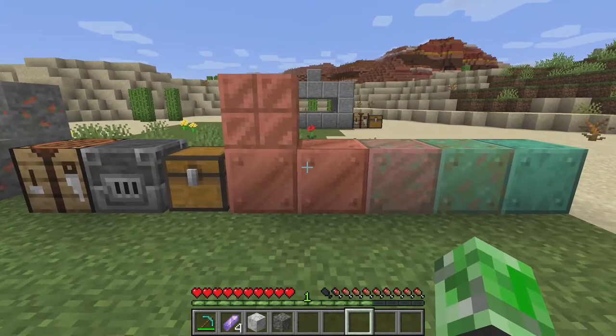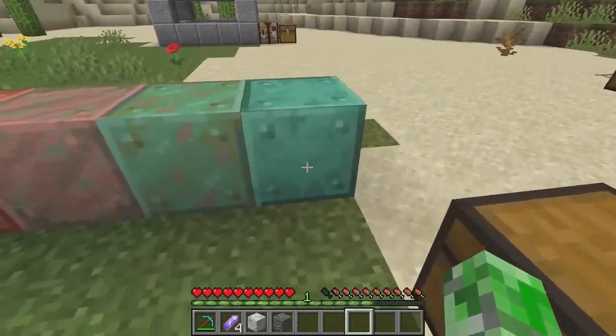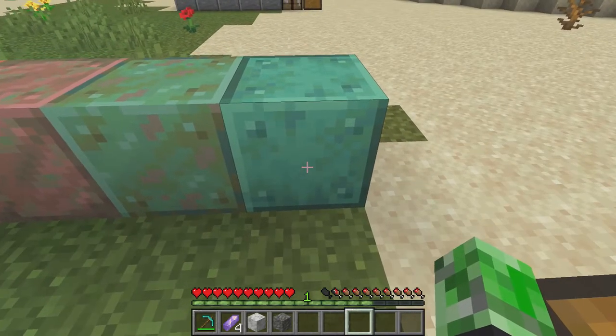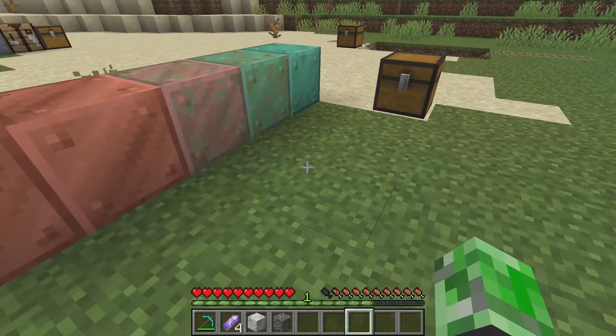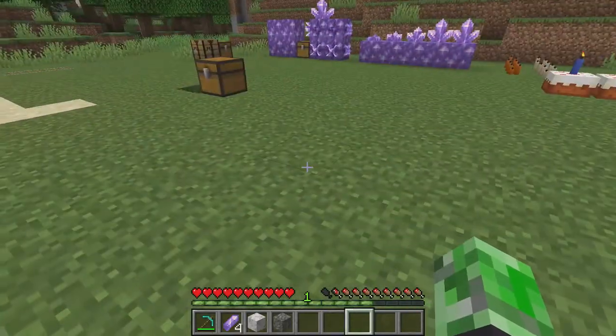If you don't want it to oxidize, you can use the honeycomb to make waxed copper. You can also do it with the cut copper — make waxed cut copper. It's just a nice little thing you can do with copper. I can see a lot of people building with the cut copper. If people know how to build the Statue of Liberty, they could probably do it with this. That is the copper thing right here.